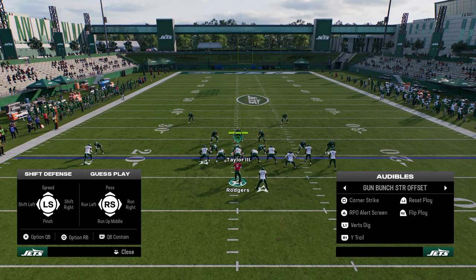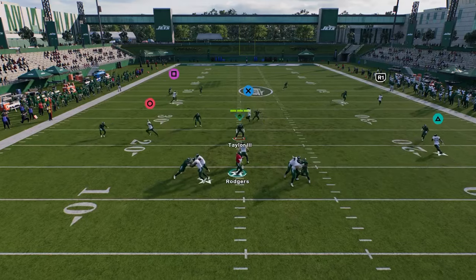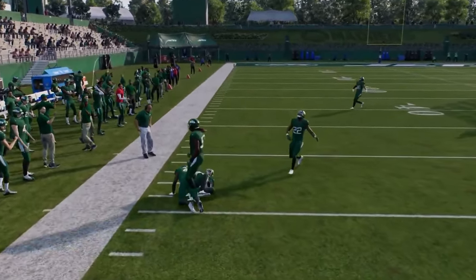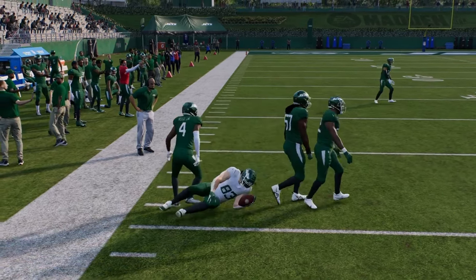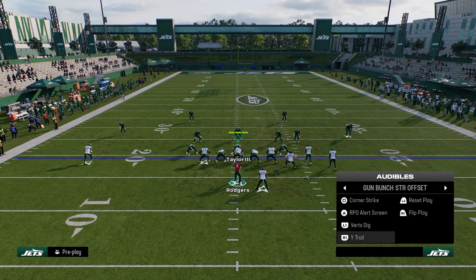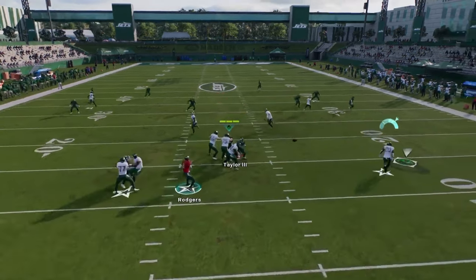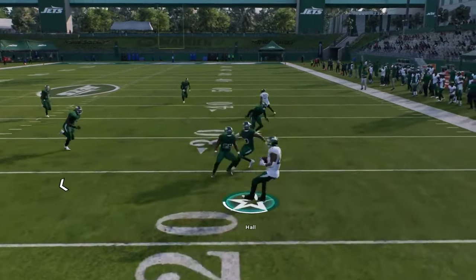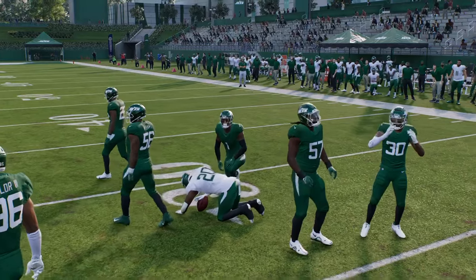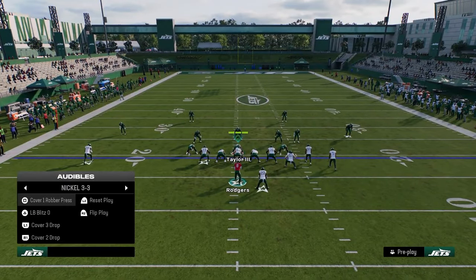You have a high-low read between your drag and your trail — if the yellows go down, just wait on the trail route, which comes over the top almost like a slant. So you have a high-low read to the left, one to the right, and one in the middle of the field to manipulate pretty much anything defensively. I really love this play — the stemmed corner causes them to back up, and you can check down to the running back. The spin move is cracked this year.